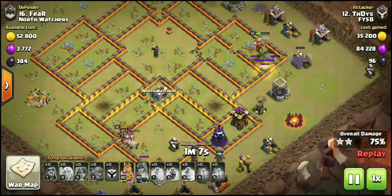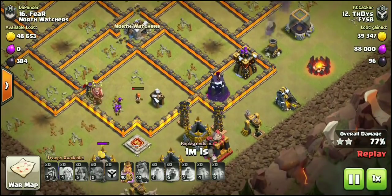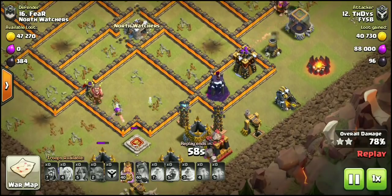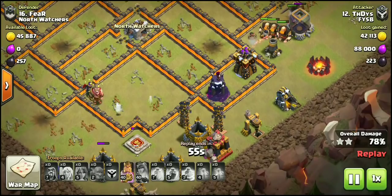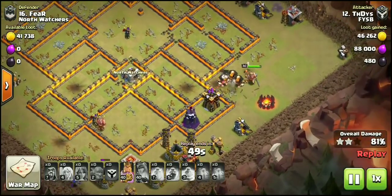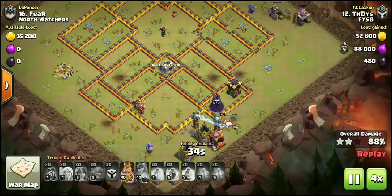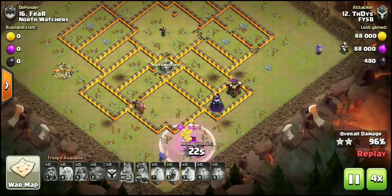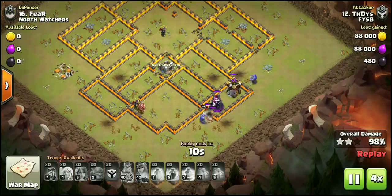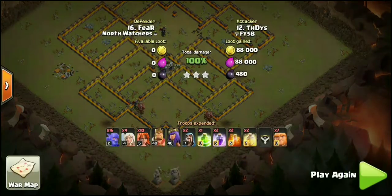If you look at what's left on this base, all we have left of any real threat is pretty much an Archer Tower and two Teslas. If you look down at the troop bar, DYS still has his King ability left to use. This base ended up similar to a witch attack — starts off slow in the beginning, all your spells going right into the core, pounding through those single shot Inferno Towers, getting good value for your rages and good value for your heals. And that's what we're calling the Valk Dive Bar.